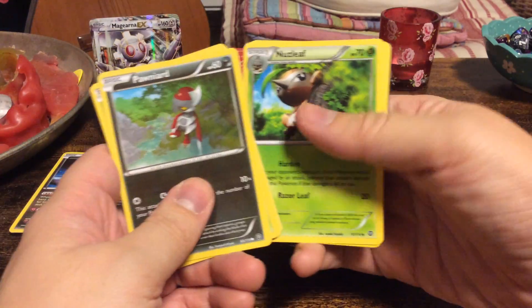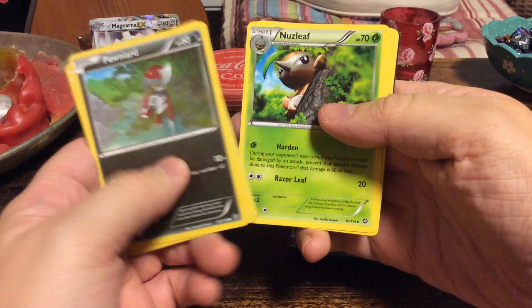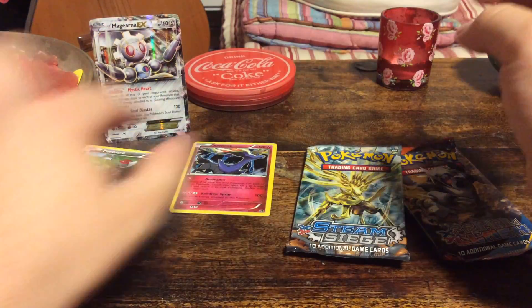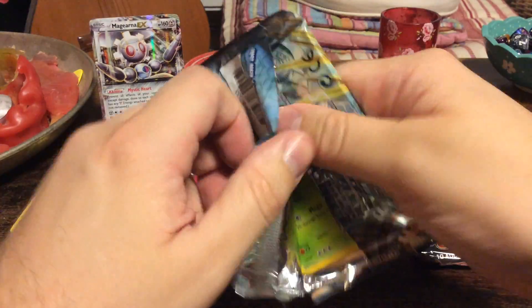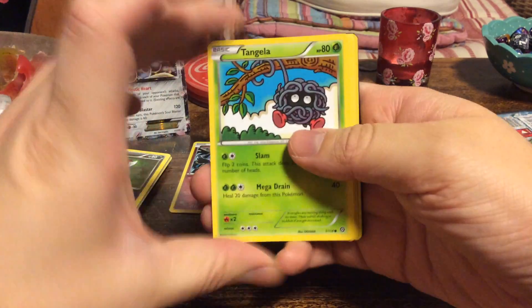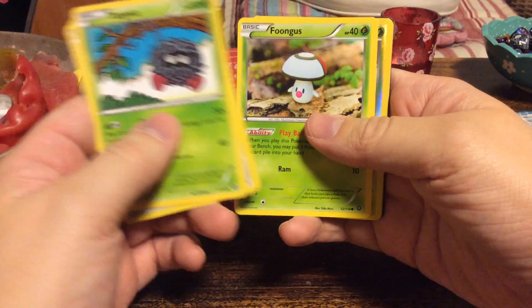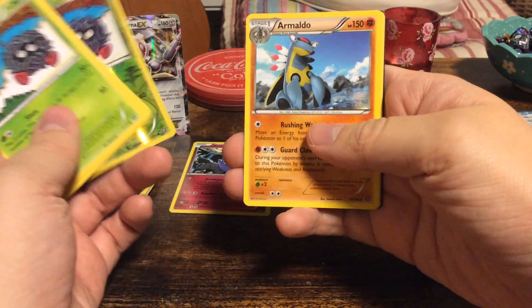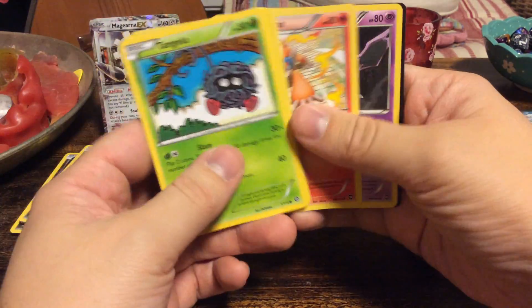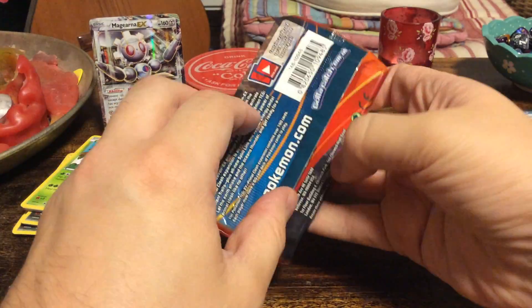Cool, so we have a holo — we don't see that many holos during these openings. Nuzleaf, a Pokémon Ranger, and Anorith. Second Steam Siege booster: Tangela, Klang, Joltik, Pignite, Foongus, reverse foil Tangela, and a regular Armaldo. Then we have a Special Charge, Monferno, and Igglybuff.